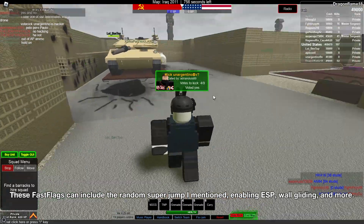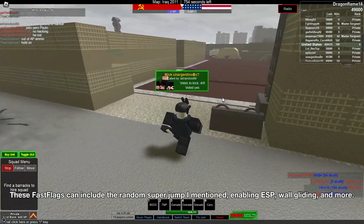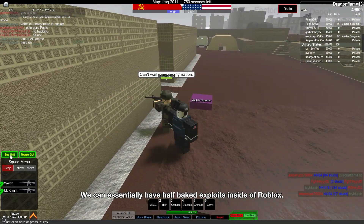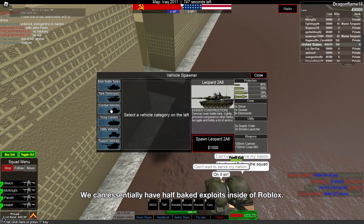These Fast Flags can include the random super jump I mentioned, enabling ESP, wall gliding, and more. We can essentially have half-baked exploits inside of Roblox.